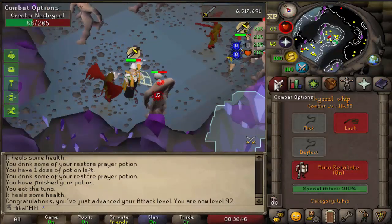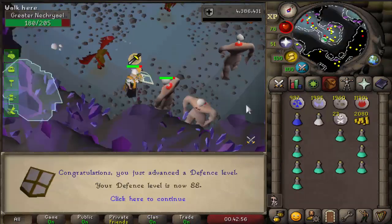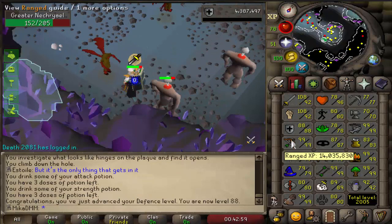92 attack — and now I'm actually just gonna train defense so I get the defense level a little bit faster. And there we go, 88 defense — now I can train shared again.